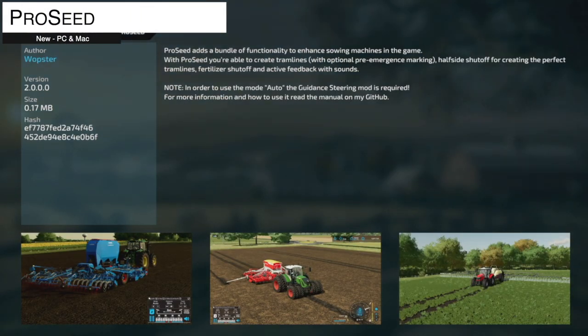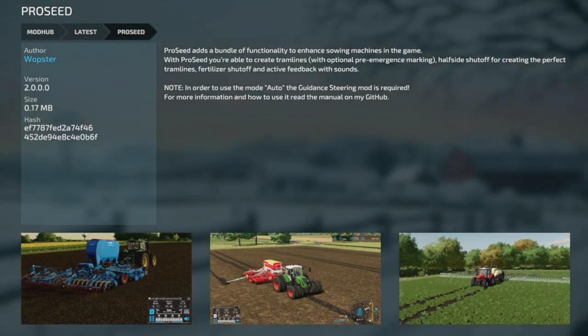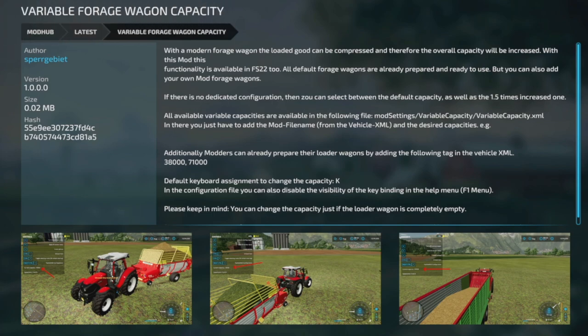Next up is PrecD from Lobster — this adds a bundle of functionality to enhance the seeding machines in your game. With the mod you're able to create trim lines with optional pre-emergence markings, half-side shut-off for creating the perfect trim lines, fertilizer shut-off, and active feedback with sounds. In order to use the auto mode, the Guidance Steering mod is required — also from Lobster. More information is available on their GitHub linked in the mod hub.